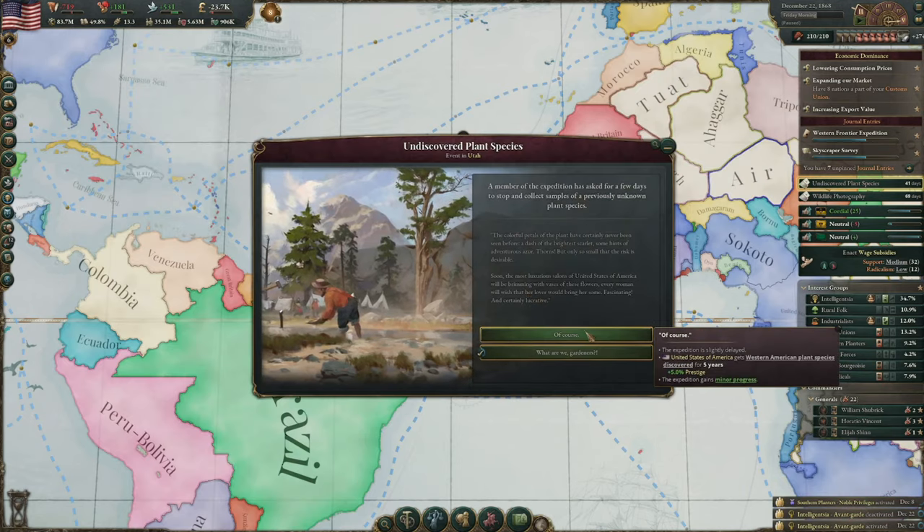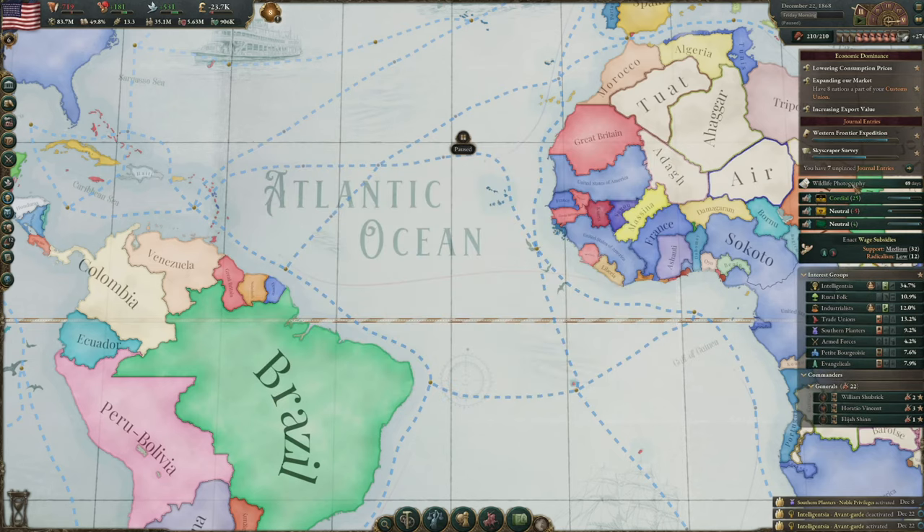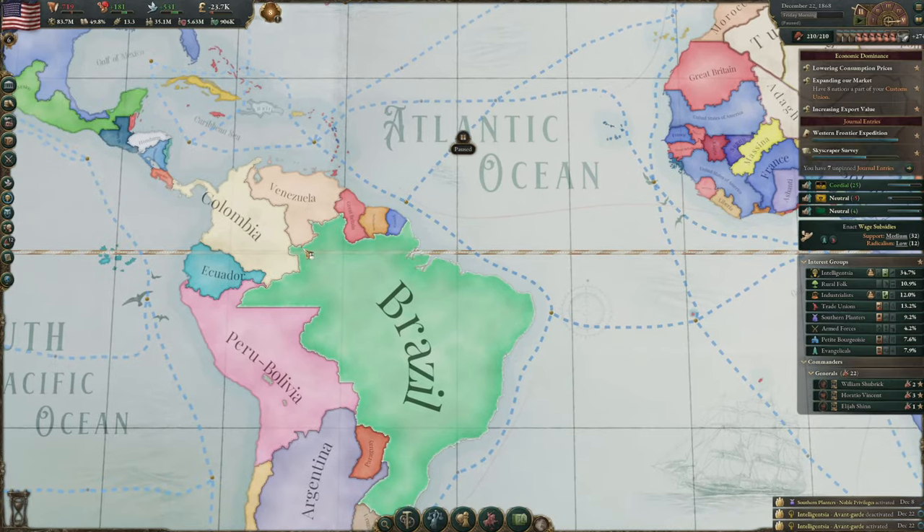Undiscovered plant species — cool. Wildlife photography. Another 5% prestige, I think.